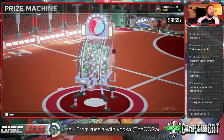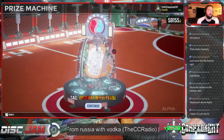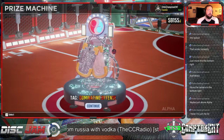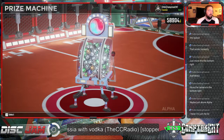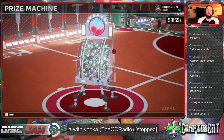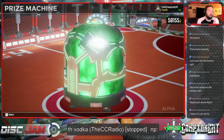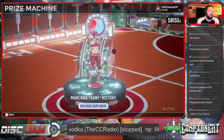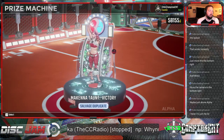Capsule number one - what do we got? Alright, so it's a white. It's a tag, and it's dominating offense. Alright, let's go number two. I'm very excited about this - 60 capsules, should get some good stuff. It's a green. I already had that taunt. Save duplicate.